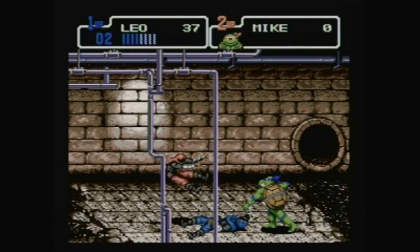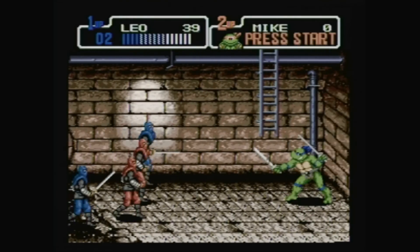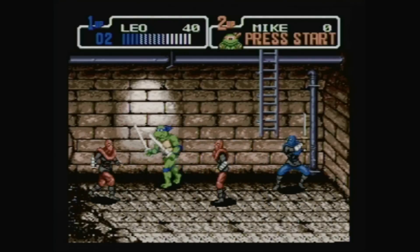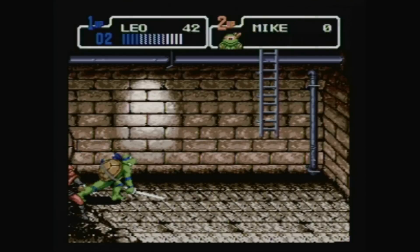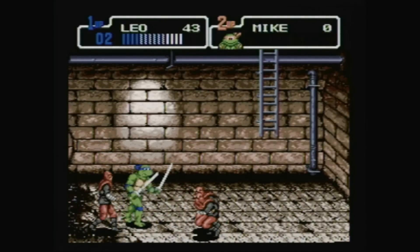As you've probably noticed so far, the foot soldiers' behaviors are really predictable based on their color. The red ones just try to punch you or grab you. The blue ones with swords will probably try to jump in the air with a downward strike, and the yellow ones jump and throw three knives in different directions. We'll get into the other types as we find them.